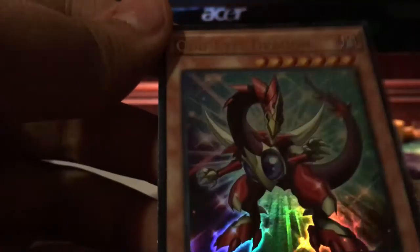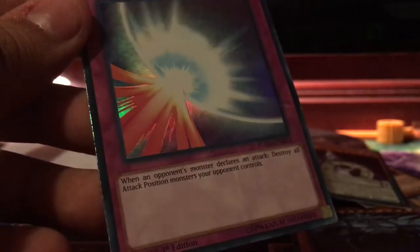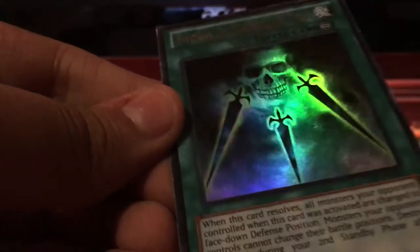Then, we got An-Eyes Dragon, holo as well. Then, we got Stargazer Magician, holo as well. Then, we got Mirror Force. Nice, it's a holo as well. Not that bad — first edition. Then, we got Swords of Concealing Light. All of my cards — these cards are holos. This guy said it's right.